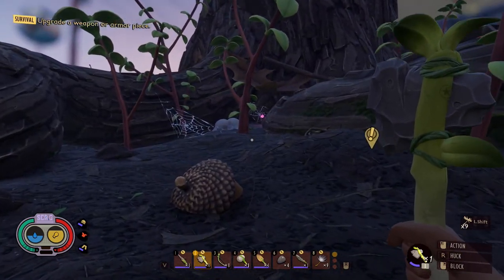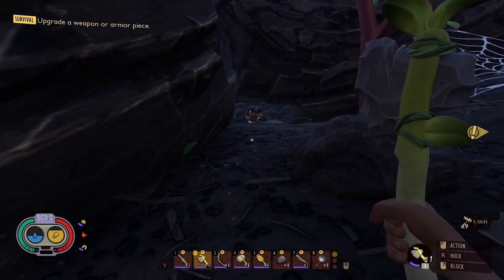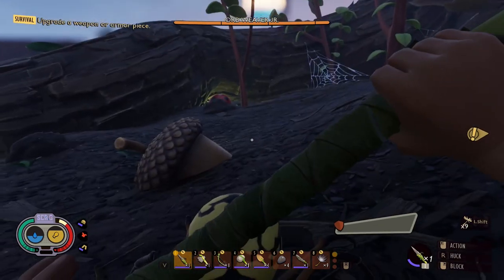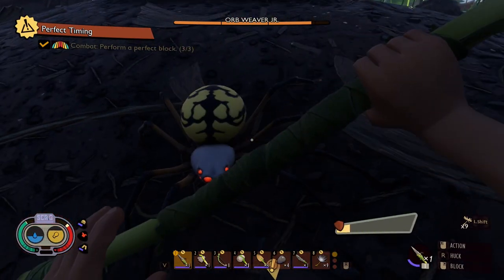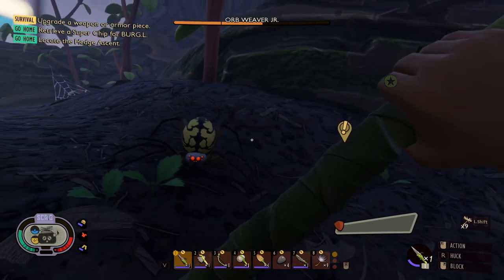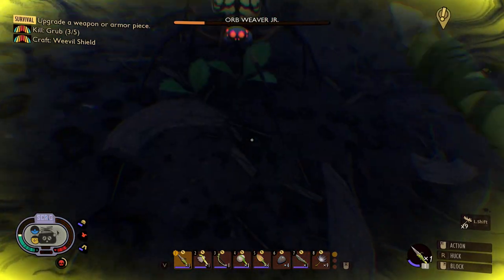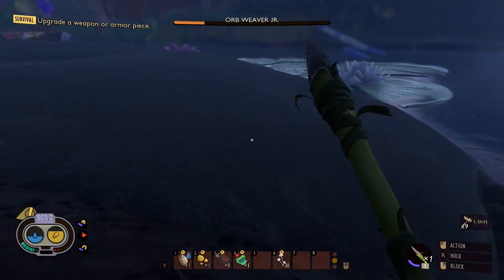This is a good opportunity to get web — which I know I'm going to need. Unless that's a ladybug I hear. Yeah, look at this — who lives here? There's no spider here. What is that? Oh, it's a lightning bug! Oh there's a spider — yeah, he's a small guy. Come here, come on. Oh, I almost did it perfectly — I want to get the perfect block. Boom there!